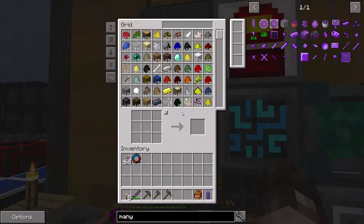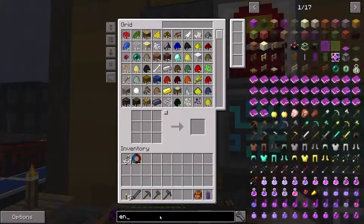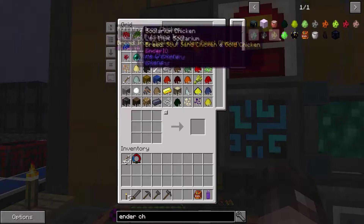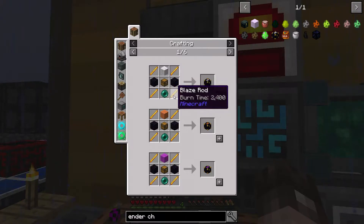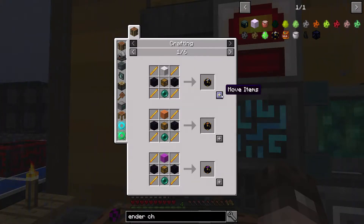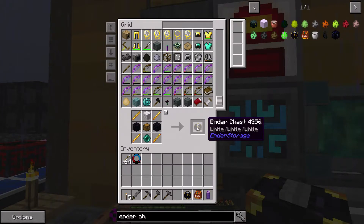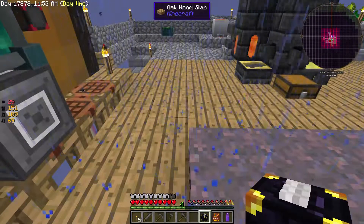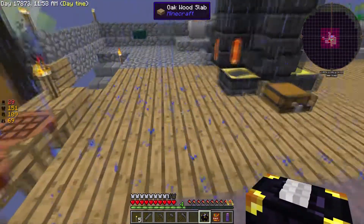So we left off last week getting blaze rods to get our ender chest, so let's get this built. We want the ender chest — the white one — so the wall, the obsidian, blaze rods, ender pearl chest. So we want to actually link our ender pouch to this ender chest, so we should be right with white, white, white.